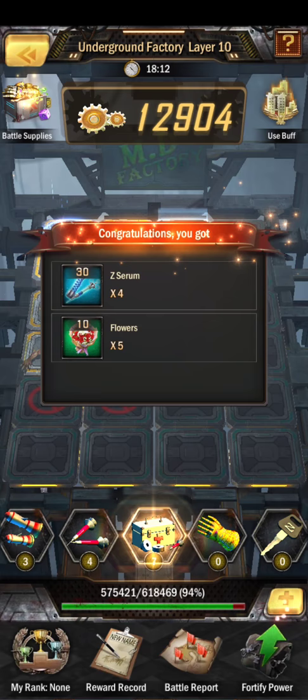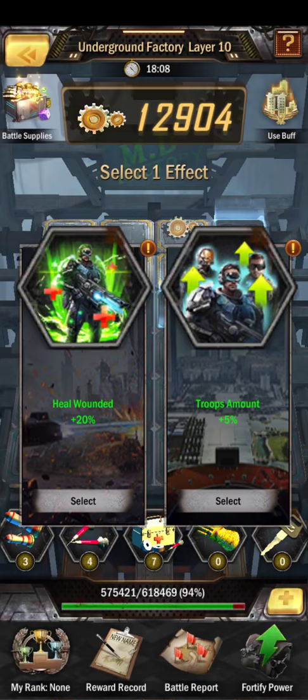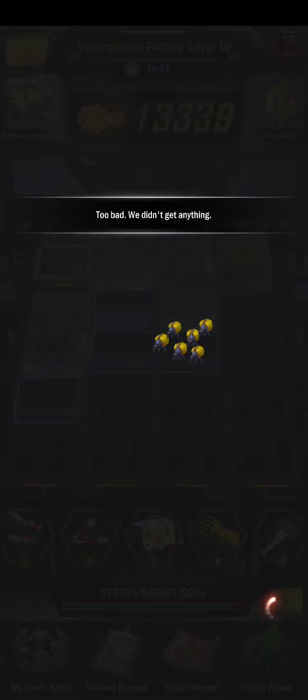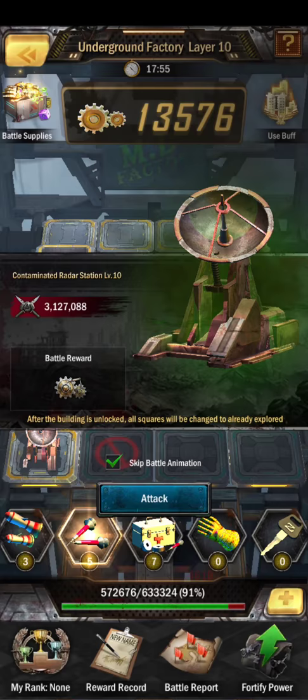We're in level 10. You only want to use the 20% heal when you're basically right at 20, and you want to adjust what you hit in what order to get the maximum out of that boost.